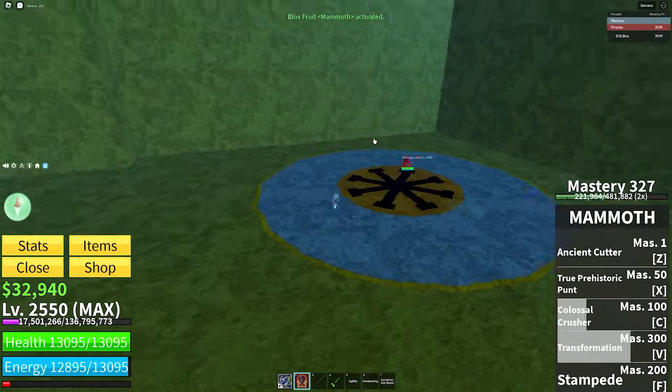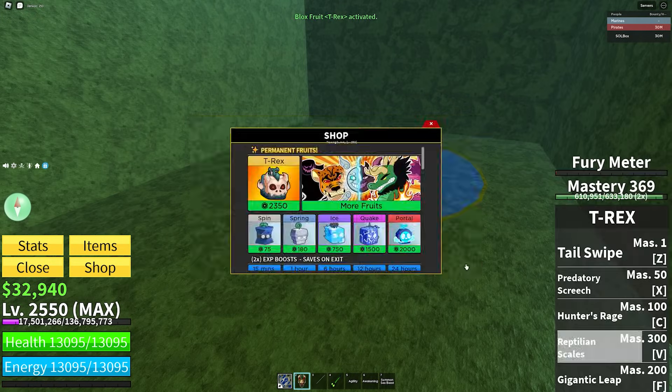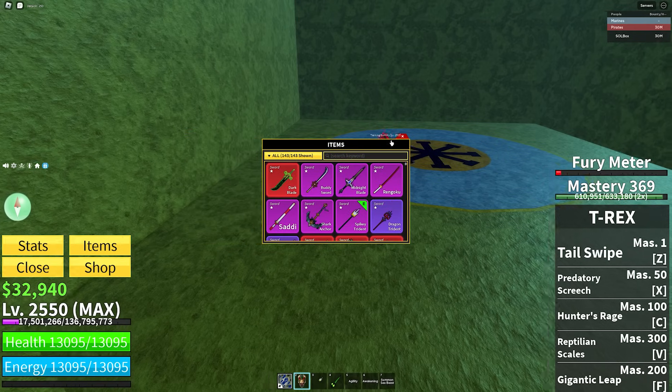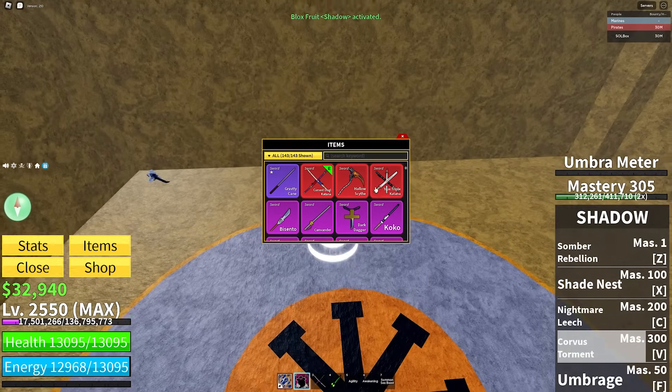Gravity: Spiky Trident or Gravity Cane. Mammoth doesn't really matter — you're going to be in transformation most of the time, but without it handy dandy Spiky Trident works. T-Rex: good fruit to use for combos with Spiky Trident or CDK — pretty obvious choice.